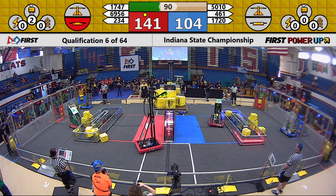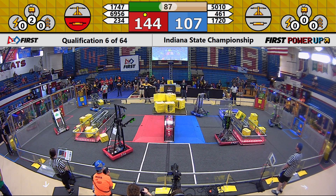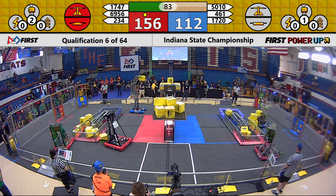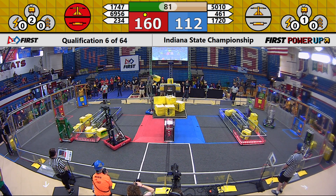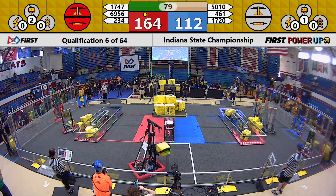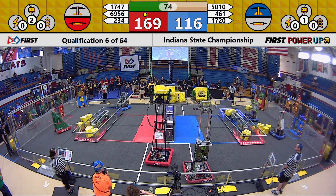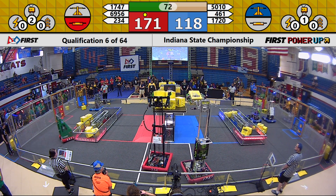The Muncie machine with a cube — shoots it through the exchange zone. Human player picks it up, sets it aside. Five points for every cube that goes through that wall.